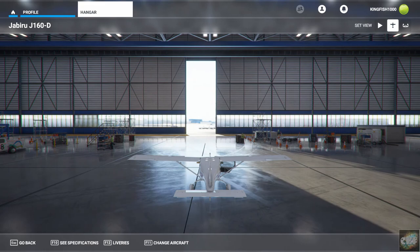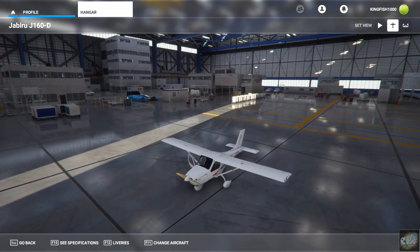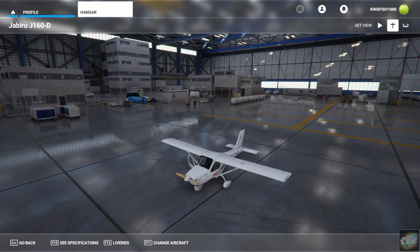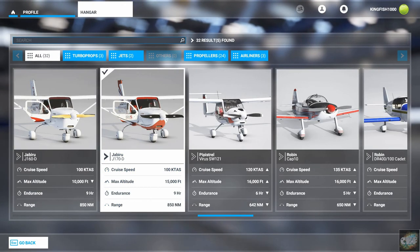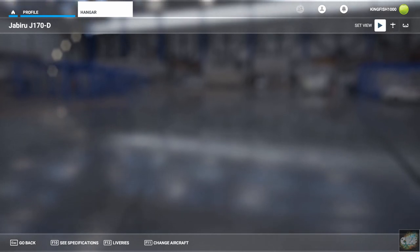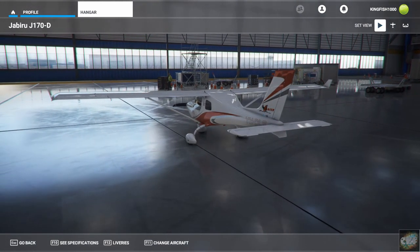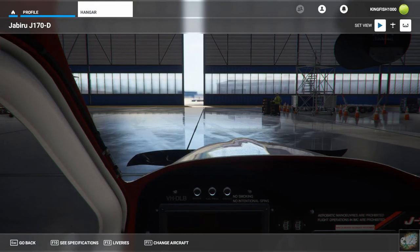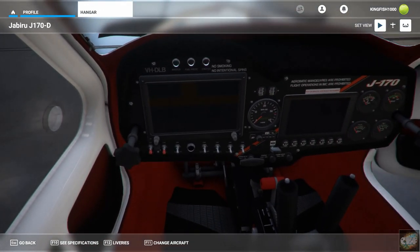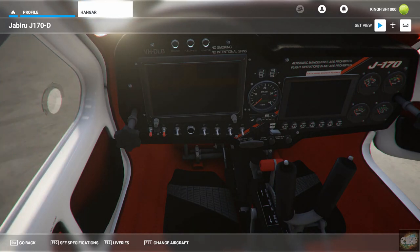Let's go back to the outside view and swing around a bit. Nice looking little airplane. Let's take a look at the J170 — again very similar. They're both almost identical. Here you can see the controls before the door opens up. There's your yoke, and it's got the glass cockpit in essence.